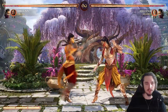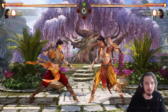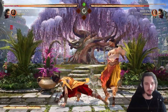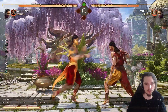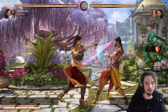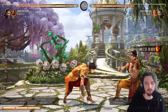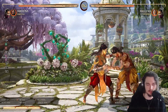This next button is more like a spacing and whiff punish tool — it's 18 frames, pretty slow. But there are two enders. One of them is zero on block, and the other one is even plus two on block. It's not the best string she has, but you can definitely set up some frame traps with it.